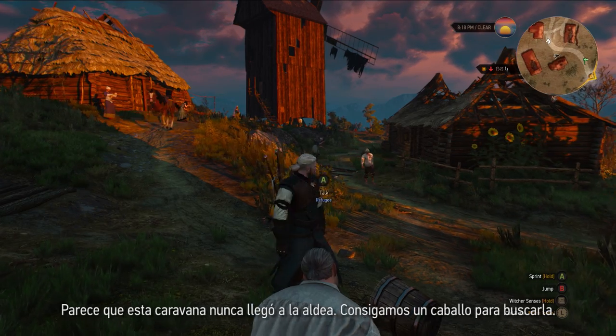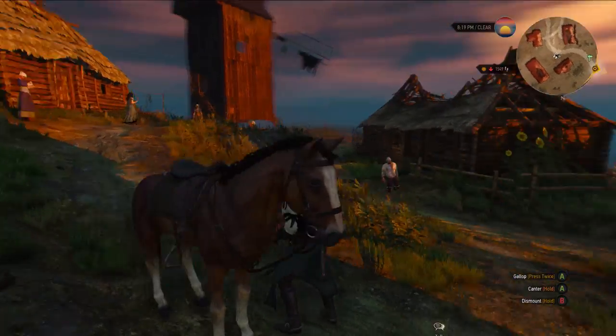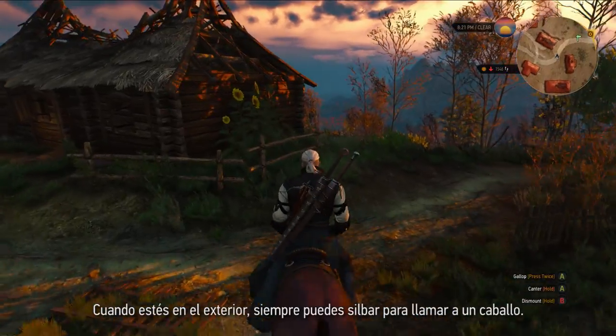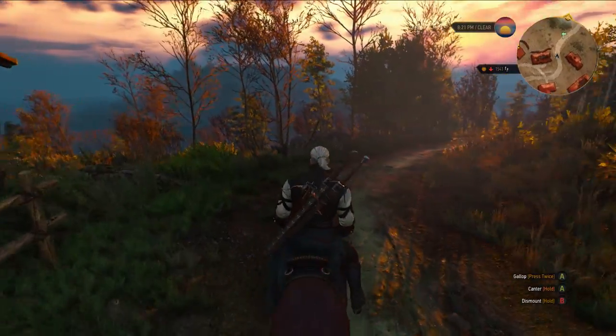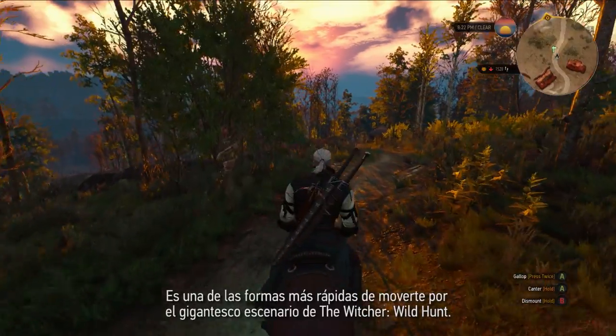It seems that this caravan never reached the village. Let's get on a horse and look for it. When you're outside, you can always whistle to call a horse. It's one of the faster ways to traverse the massive landscape of the Witcher Wild Hunt.